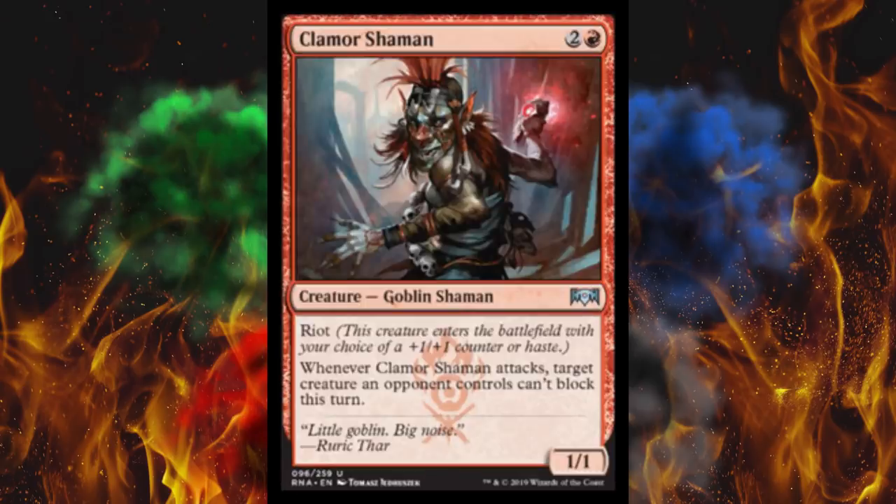Next up, Clamor Shaman. It's a three-cost 1/1 Goblin Shaman — because we needed more trickster goblins in the game, thanks for that. It has Riot, so it could come out with +1/+1 or with haste, and whenever it attacks, target creature an opponent controls can't block. I hate this card.